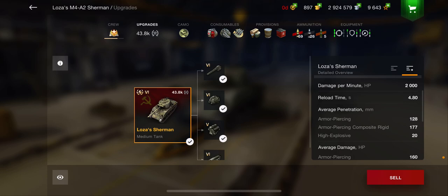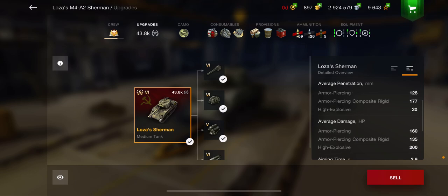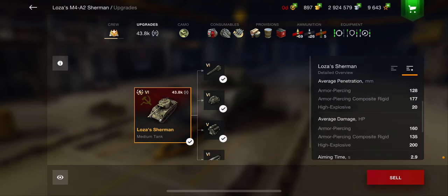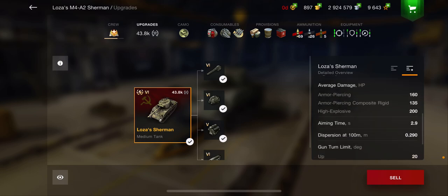Damage per minute: it's got 2000 DPM, which is not bad. 4.8 second reload time, which is comparable to the STRV-74. But the really big letdown on this tank is that penetration — only 128 with the standard armor piercing and 177 with the APCR. You're not going to be able to go through much. The high explosive only penetrates 20mm, so unless you're going for a toaster or a Nashorn or a Hellcat, there's not much you're going to be able to penetrate with that HE.